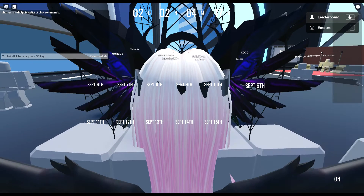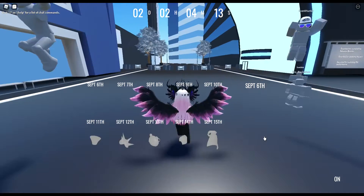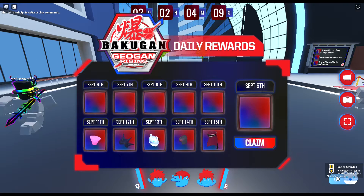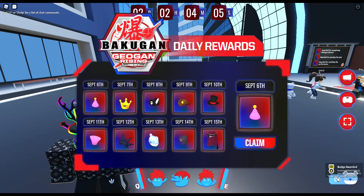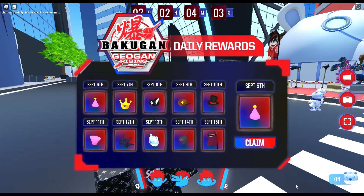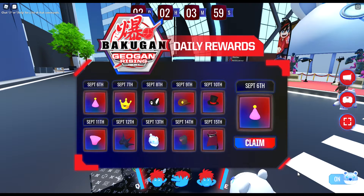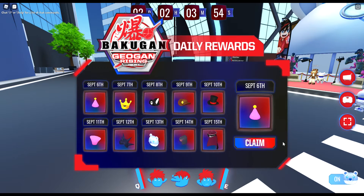The official Bakugan launch party has just arrived. All you have to do is join the game — as you saw, I got a badge straight away. You get a cute little dragonoid to have on your avatar, and you get to keep it. It will be in your inventory, so go claim that as soon as you see this.